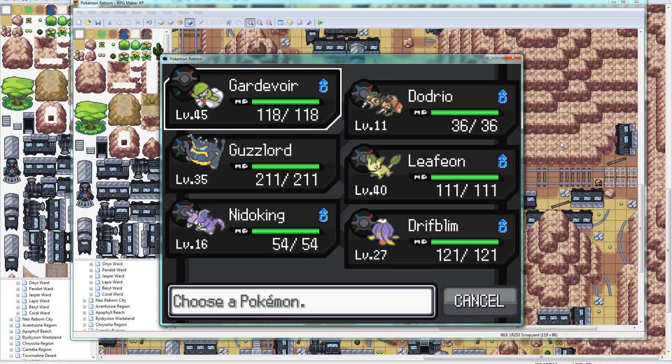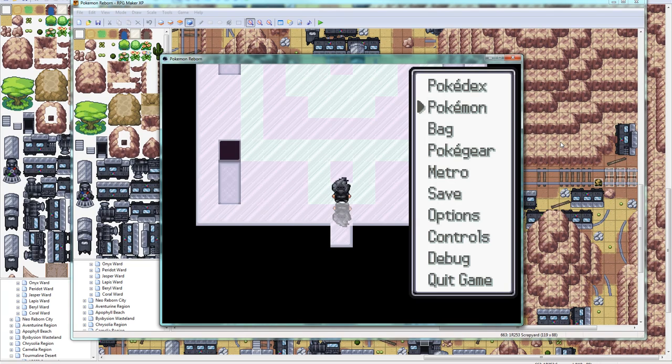It's only going to randomize what you have available, not necessarily just in the box. Maybe that might be a problem for some people, but I guess you can just keep running it until you get a unique team. However you want to do your playthrough, just keep that in mind. So that's what it looks like in-game.